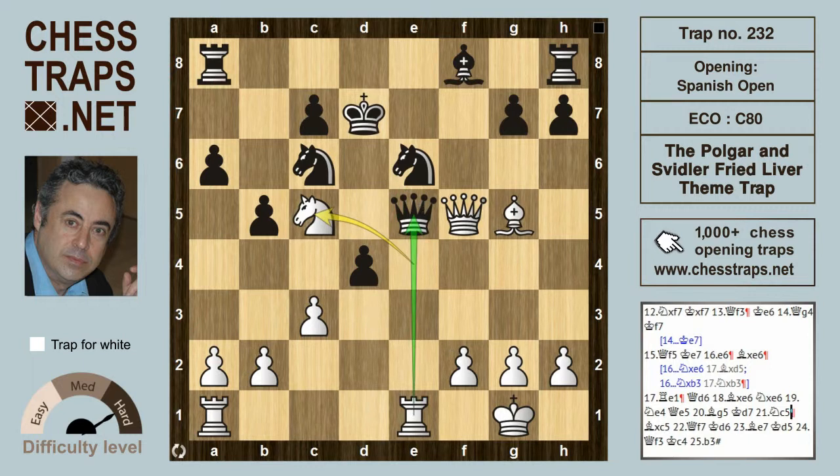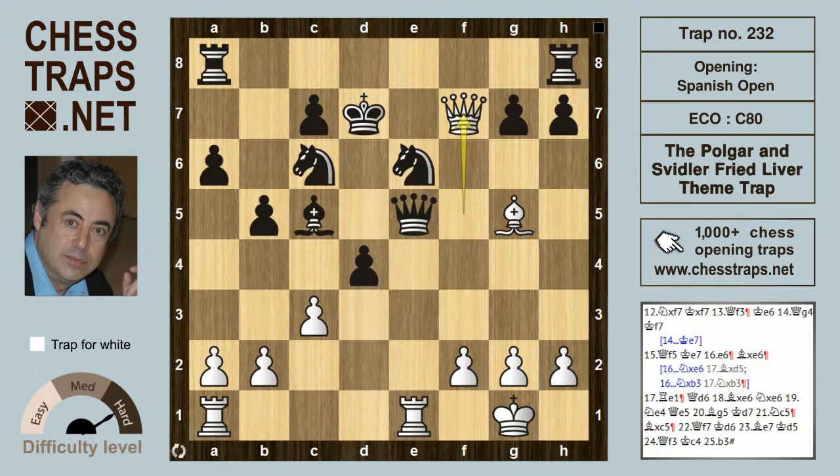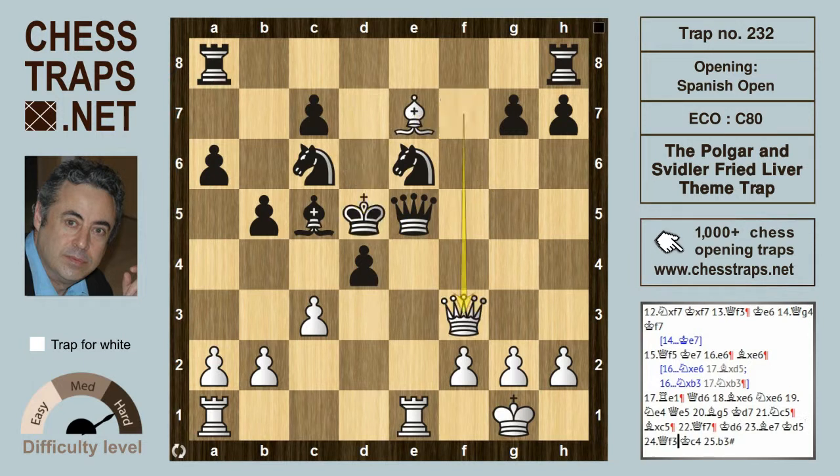After knight c5, bishop can take the knight on c5, but white doesn't have to capture the queen immediately. Better is queen f7, sending the king to d6. If the king would have gone to c8, then rook would have just simply taken the queen with a won position for white. If the king goes to d6, then bishop e7 check. The king is back up to d5 now. The queen back to f3 sends the king to c4, and b3 is checkmate.